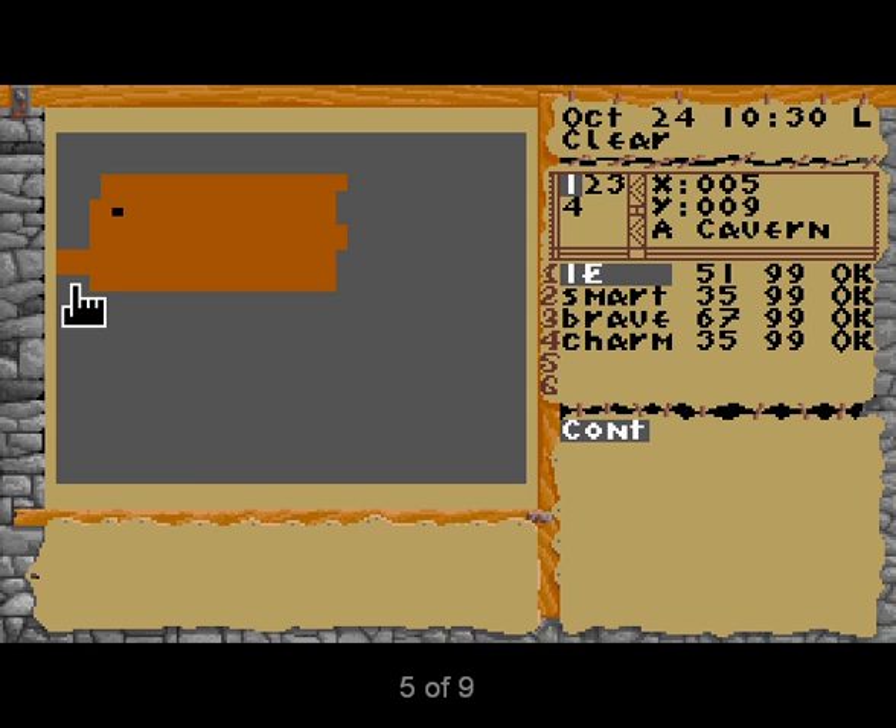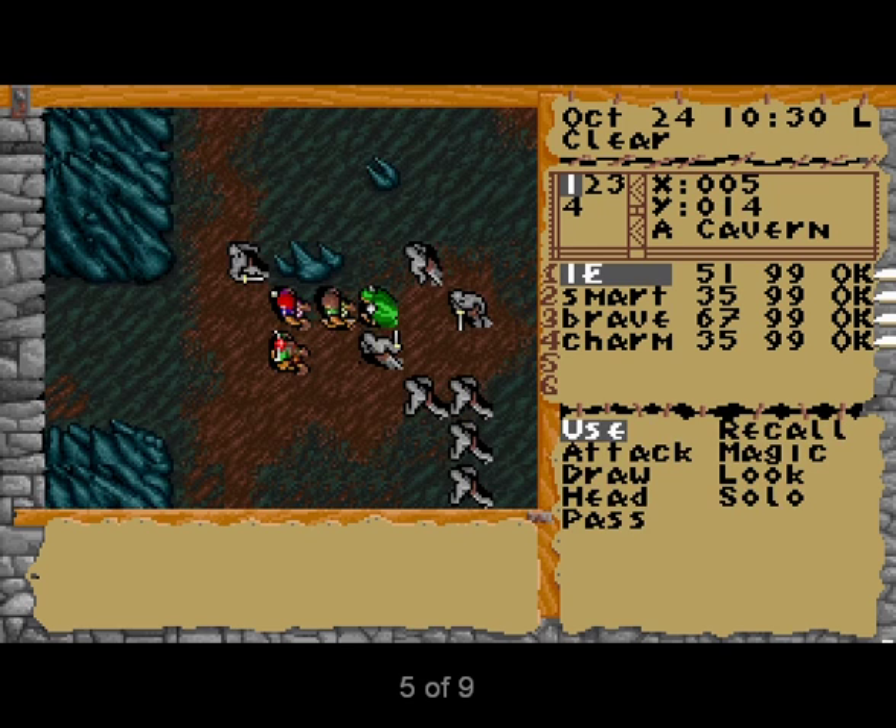Once you've put your party together, click on Use and call up the map, which will show you that the exit from the cavern is to the southwest. Before you exit the cavern, you'll come under attack from the evil Taldors. This actually isn't bad, since it gives you a chance to practice your fighting skills before you move out into the cold, cruel world.